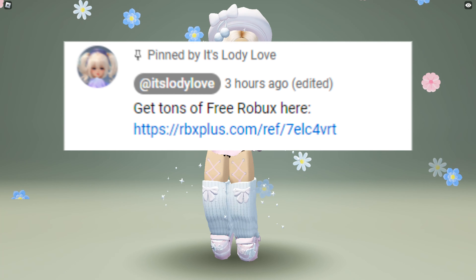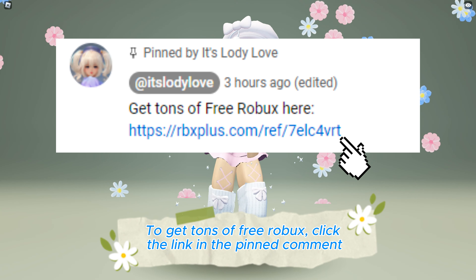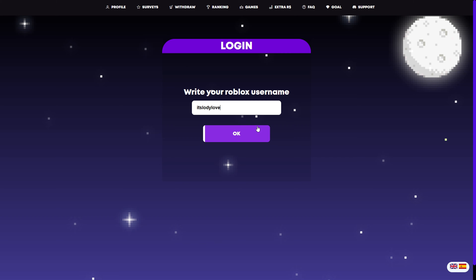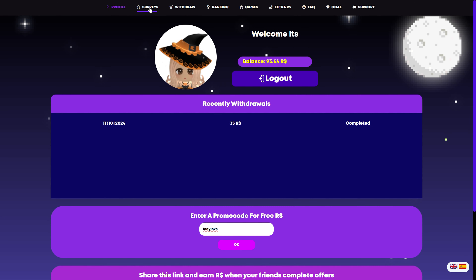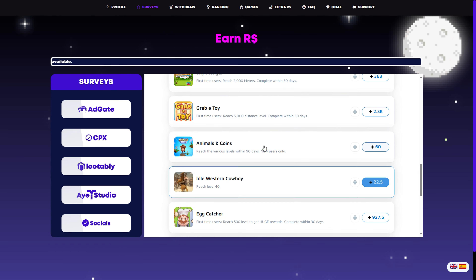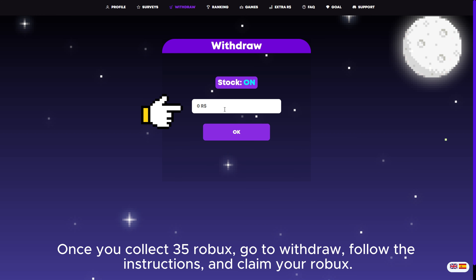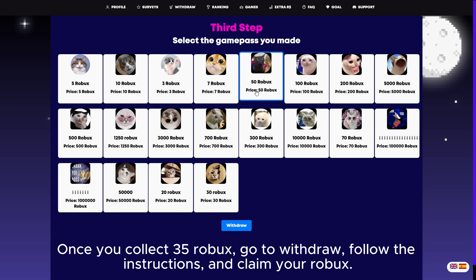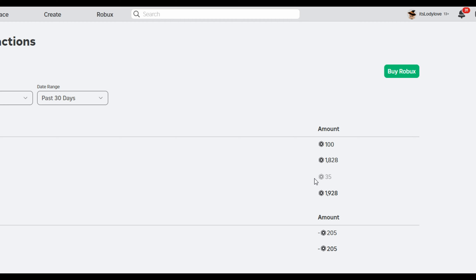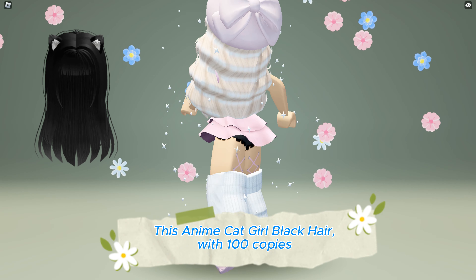To get tons of free Robux, click the link in the pinned comment. Login with your Roblox account, then go to surveys, click all offers, and play fun games to get tons of free Robux. Once you collect 35 Robux, go to withdraw, follow the instructions, and claim your Robux.